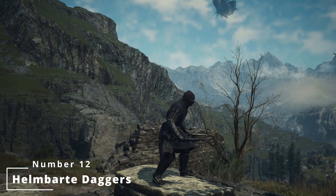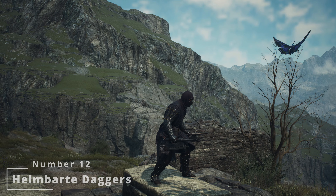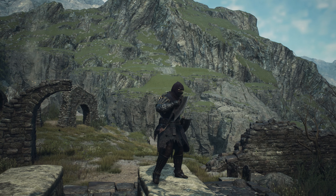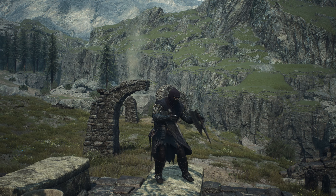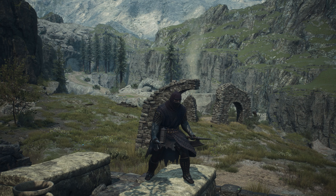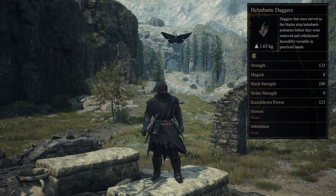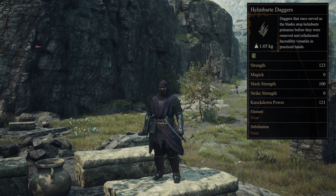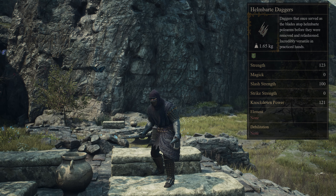Next up in 12th place overall are the Helmberd Daggers, which are daggers that once served as the blades atop Helmberd polearms before they were removed and refashioned. They are known to be incredibly versatile when wielded by practiced hands. The Helmberd Daggers can be found within a special chest within the Derelict Mine, or alternatively purchased at Celeste Smithy in the Checkpoint Rest Town.